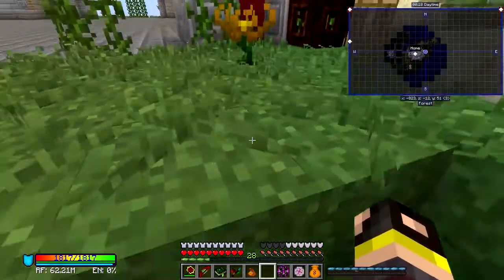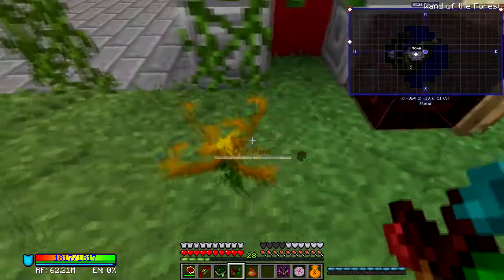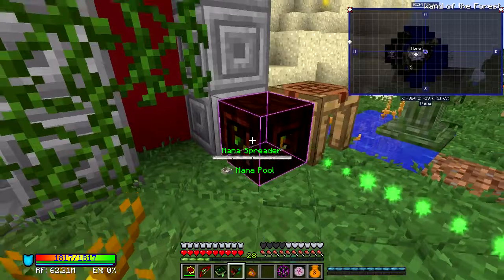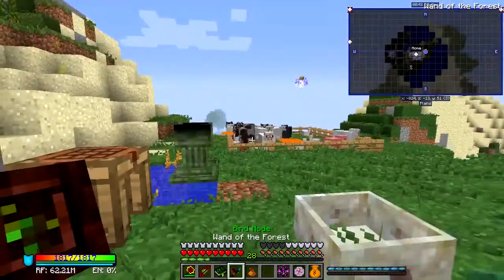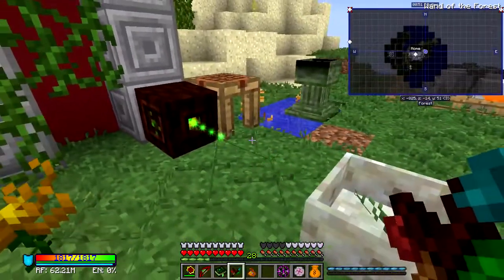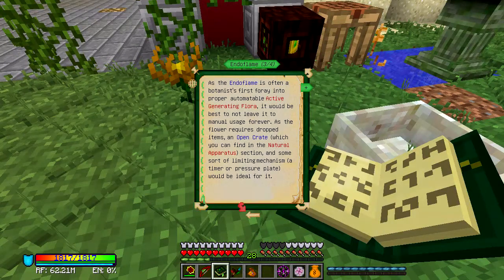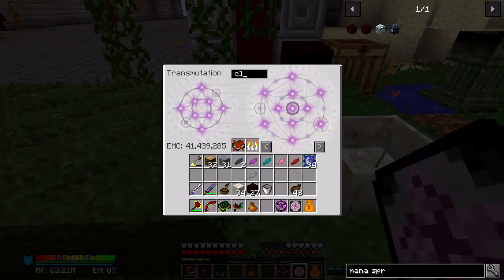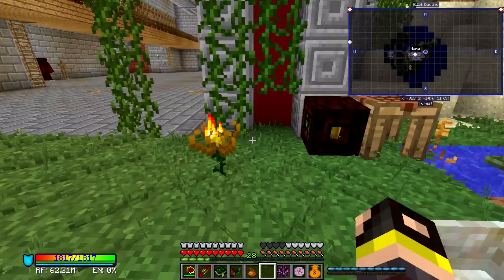Let's check the Endo Flare — if I chuck anything combustible down... I need to activate it. There we go, it's accepting. Binding mode — bind that to the mana spreader. There we go, we've got that bound now. Anything combustible — coal maybe? Actually this is combustible. There we go, it's eating it.